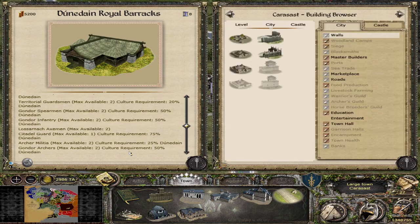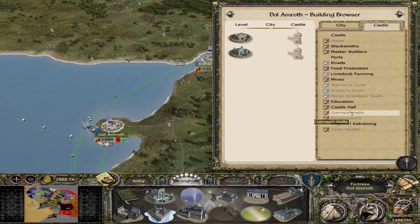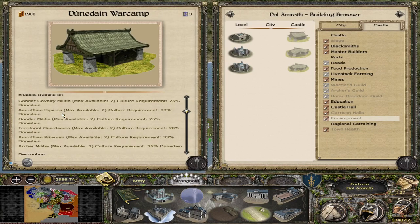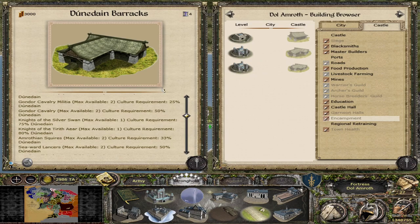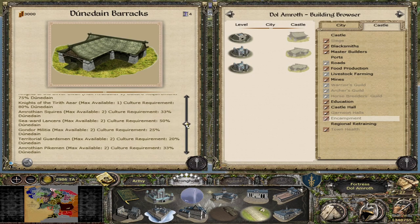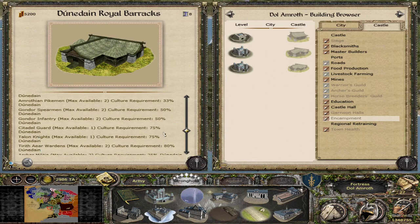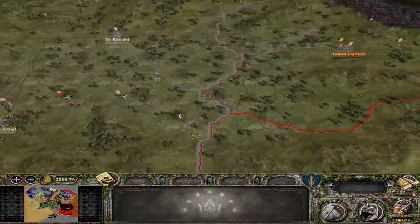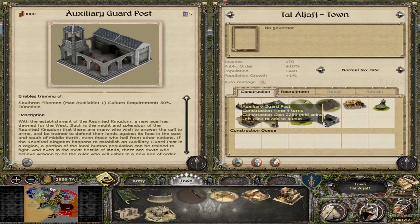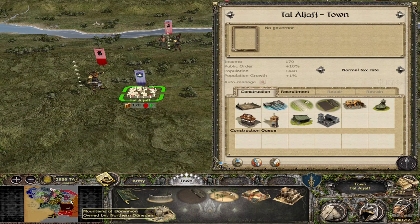The Royal Barracks then adds Citadel Guard and regional changes — for example, Talon Knights over in Dol Amroth. Checking Dol Amroth: the War Camp adds Amrothian Squires and Amrothian Pikemen, and Knights of the Silver Swan at tier two — the best knights of Dol Amroth at tier two. At tier three you get Citadel Guard, Talon Knights, and the Iron Warden. So you get very strong units, but you do need to build the new infrastructure to unlock them.